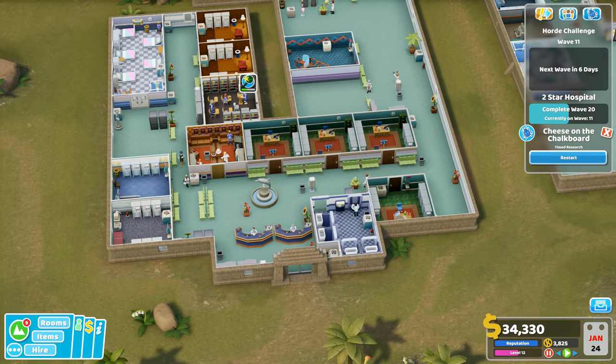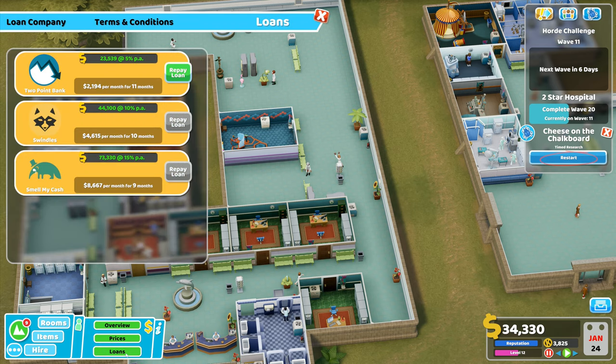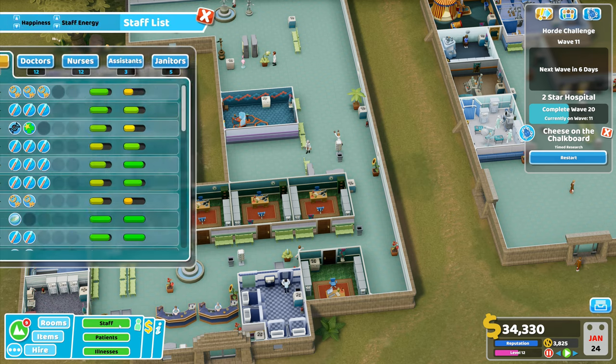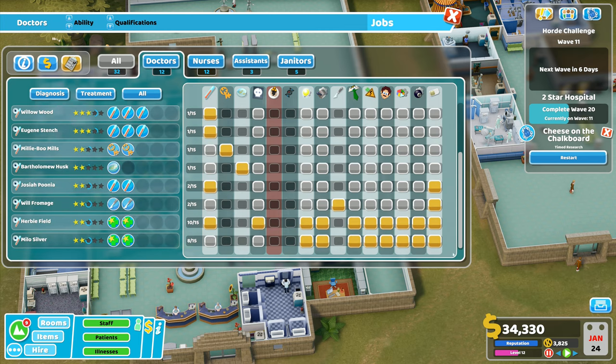Let's re-familiarize ourselves with this hospital. We've got 34,000 currently, all three loans taken out — 73 to pay on that one, 44 on that one, 23 on that one; all less than a year's payments to go. We've got four GPs — do they cope with the large wave at the start? We'll get rid of the glitchy patch room since we probably won't have anyone needing it.